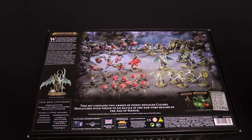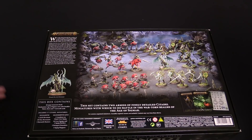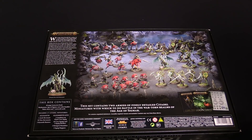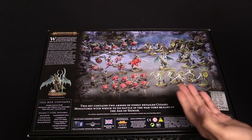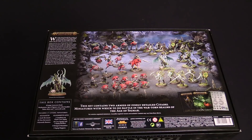On the Sylvaneth side you get the Arch Revenant, ten Tree Revenants, and three Kurnoth Hunters — and Kurnoth Hunters are pretty solid. On the goblin side you get the Loon Boss on the giant cave squig, ten cave squigs and two herds, five Bingrock Bounders, and five squig hoppers, since those are essentially the same kit.